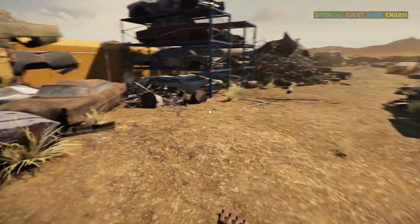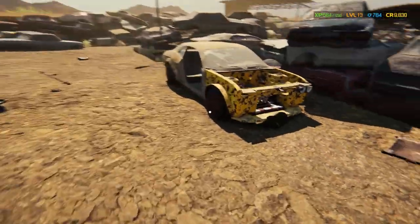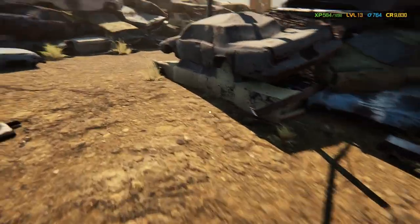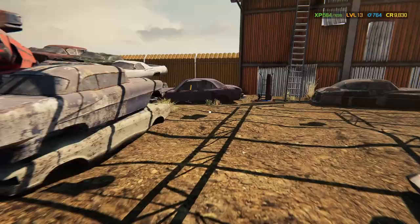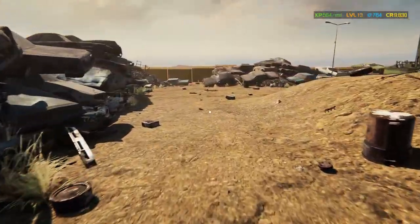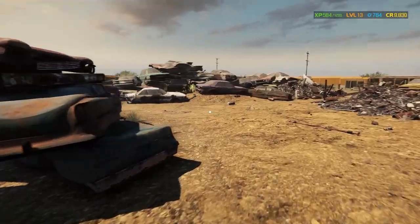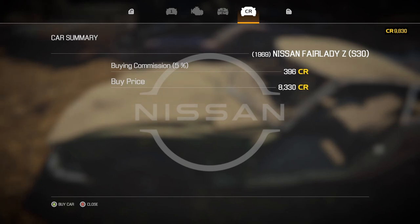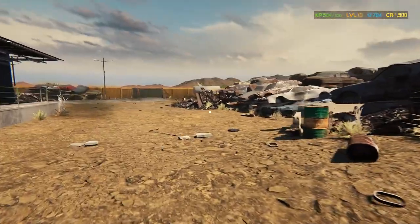Now we've got $9,830. The Mustang's out of the question — too much money — and the wide-body Hellcat is out too. We can come back to the junkyard anytime to find a cool car for our personal collection. We also want to add a paint shop because the next mission we'll have to paint the car. Back at the Datsun — $8,330 — we're going with the Datsun. Let's buy it. That leaves us with exactly $1,500.